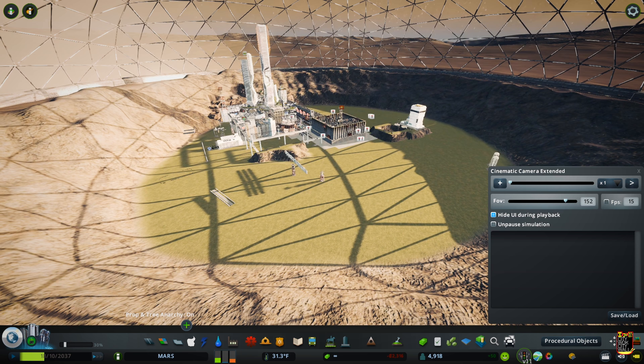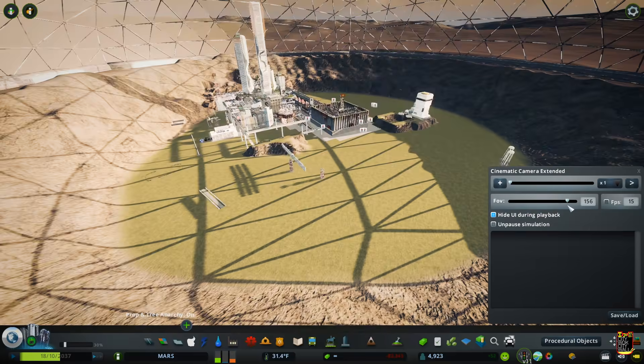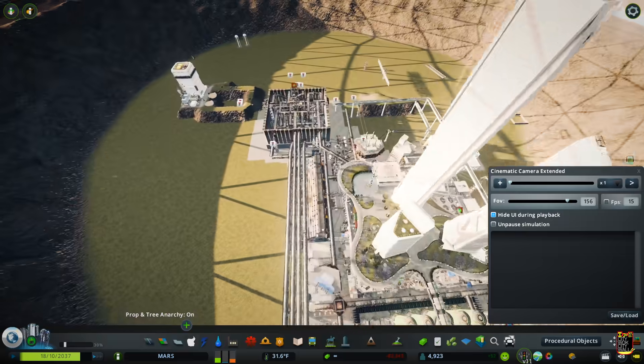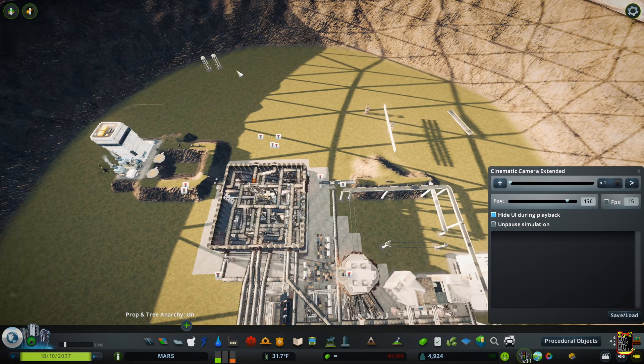I've just loaded up a slightly older save of the game and I have it set here with the cinematic camera, so it's nice and wide angle and we can really see a lot inside this dome. We have some services up here on the left that I'm eventually gonna replace — trash, electricity, some water.